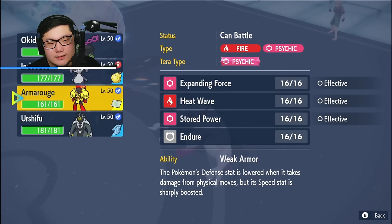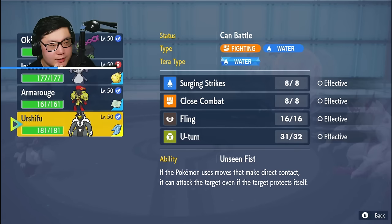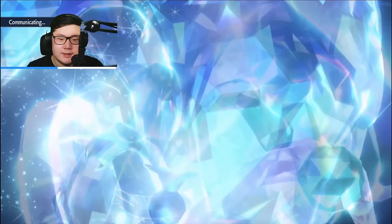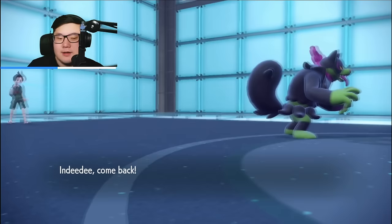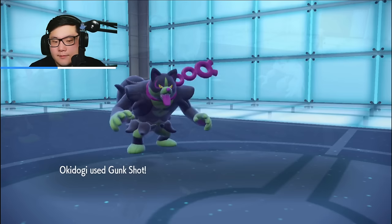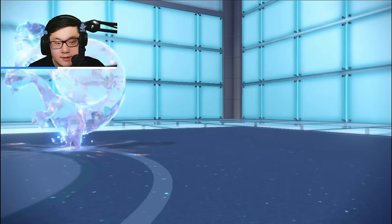Are we going out into Armarouge, or do we want to go into Urshifu? It's probably Urshifu immediately. Because I want to discourage — if I KO the Grimmsnarl now, I want to discourage the Spiky Shield from the Ogre Pond the following turn. So we'll bring out Urshifu. Gunk Shot. Perfect — I get rid of their Grimmsnarl and no Light Screen is up, so that's pretty nice. Is this Heavy Slam or Body Press? No, they go for the plus six. Perfectly acceptable.